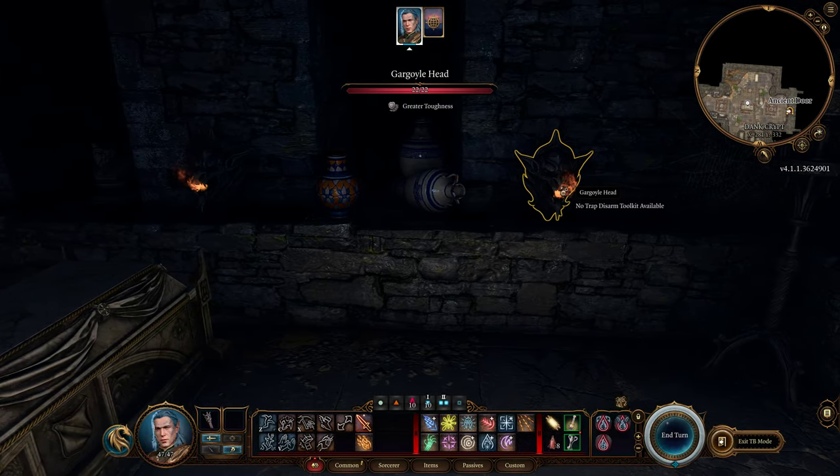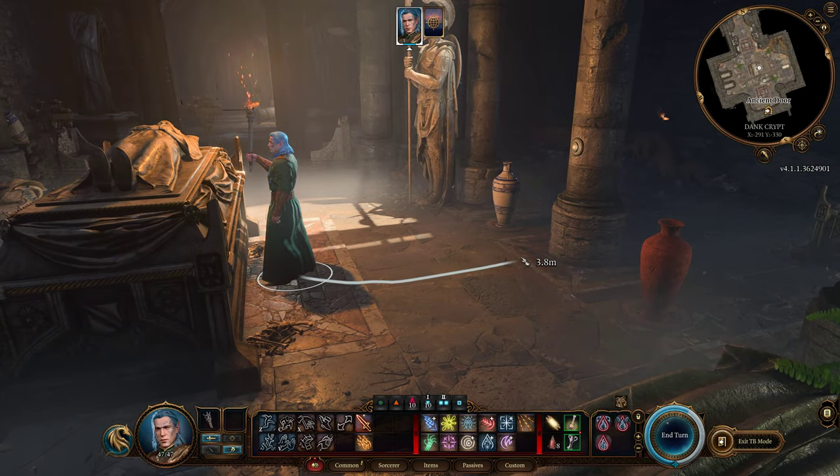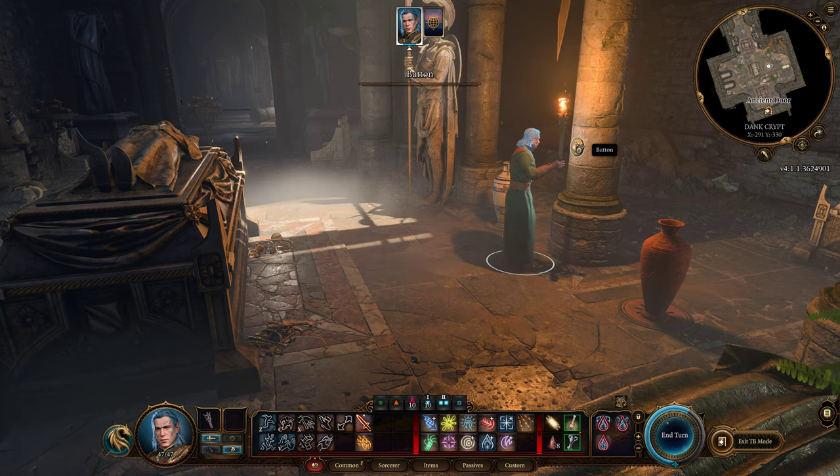What I'm going to do is move to this side, to this pillar, and press the button here. And that's it — the traps are completely disabled.